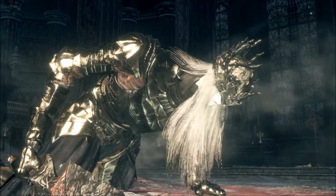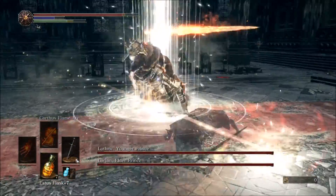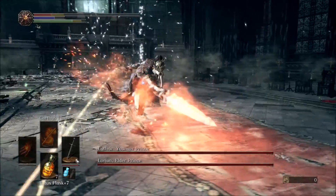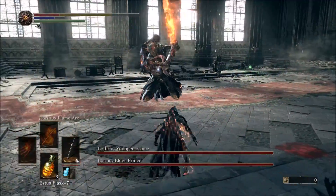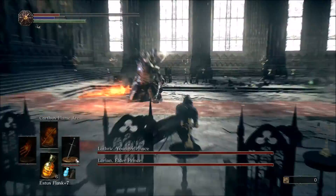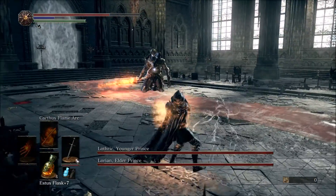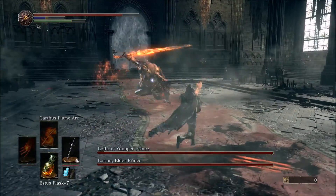Here we're going into the second half of the fight where the sister comes to join in. So now basically you're going to do the same thing — staying close and rolling through his attacks — but now aim for his back. Right at the beginning here I got hit a whole lot, I was just spamming that Estus, drinking that Sunny D. What you want to do is hit him in the back because that's where the other prince is, Lothric.